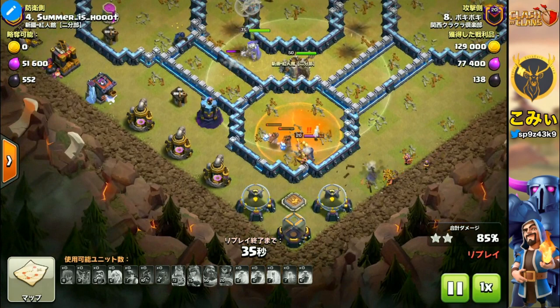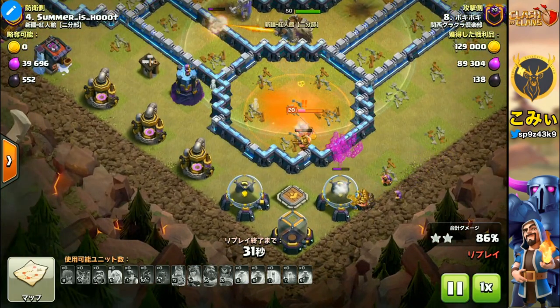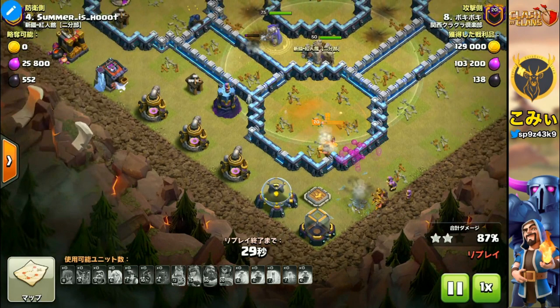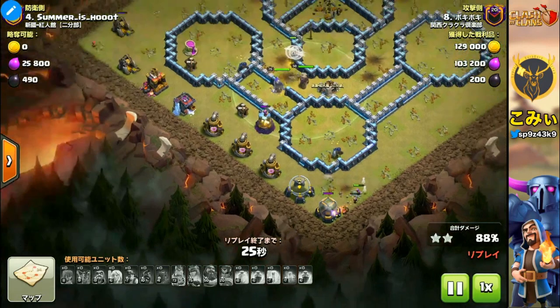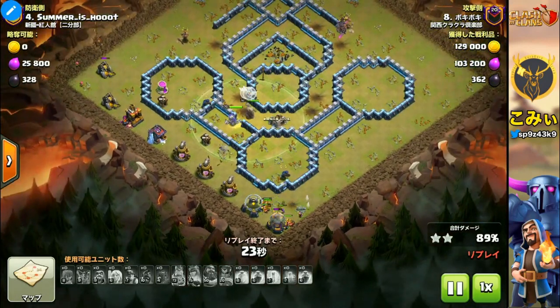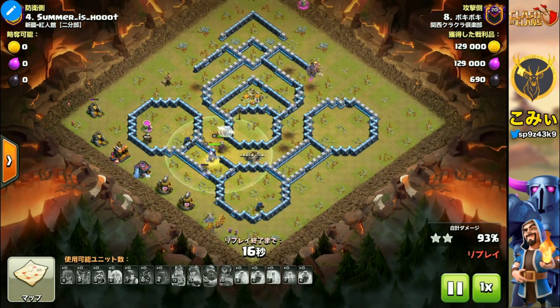This is the end phase of this attack. You can see a lot of Miners still here, and the other defense buildings cannot stop these units. So you can go on to get three stars from here. This is a very basic strategy and way of thinking for the Miner and Hog Rider — the three-layer attack.